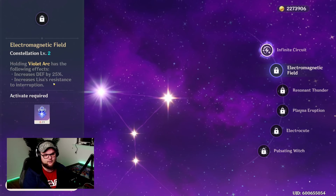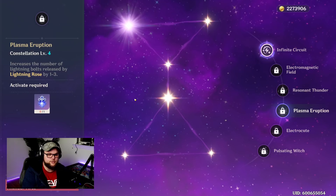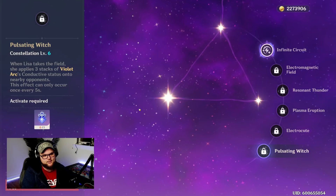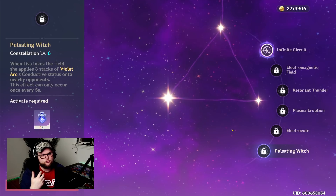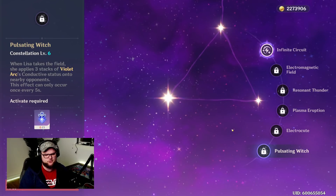At constellation level three, it increases the level of our elemental burst by three. At level four, it increases the number of lightning bolts released by Lightning Rose by one to three. At level five, it increases our elemental skill by three. At level six, when Lisa takes the field, she applies three stacks of Violet Arc's Conductive status onto nearby opponents, and this can only occur once every five seconds. This is really nice because as soon as you swap into Lisa, you can automatically start holding your E and do tons of damage without building up stacks.